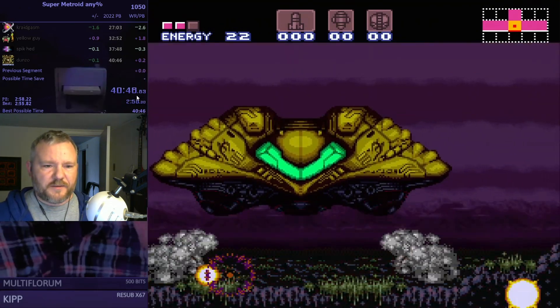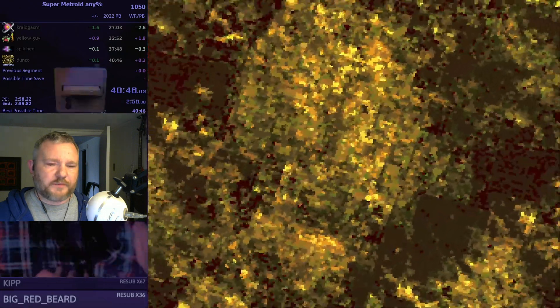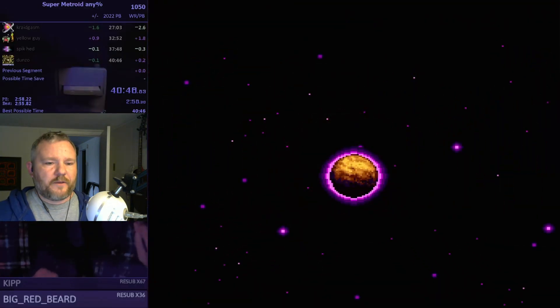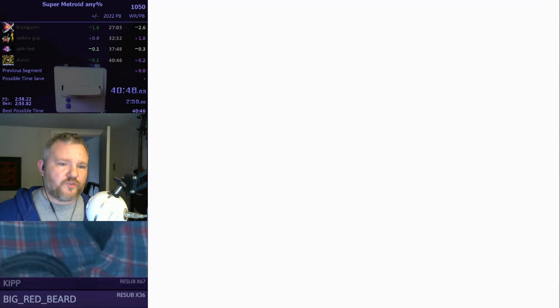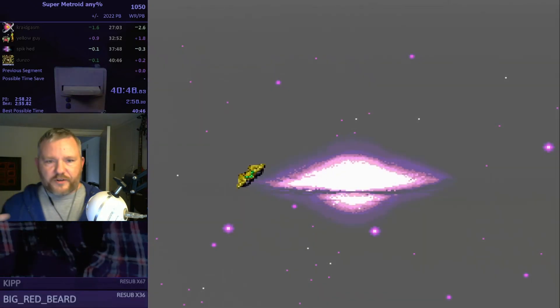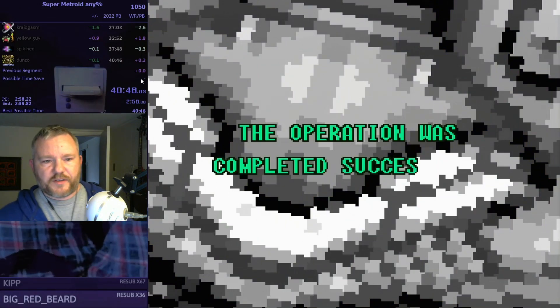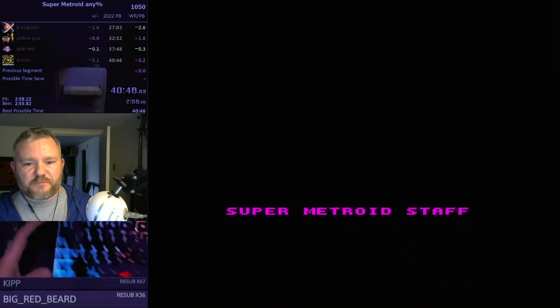His timer says 40:46, but I think after retiming — because he uses a manual timer, like the space bar on his keyboard, so he has to let go of the controller to hit it — after retiming it he managed to get 40:45. Clear time shows 27 minutes — that's the in-game timer. I think Zosti's run and only one other person have 27-minute times on the in-game timer, essentially the first and second place positions on the leaderboard.